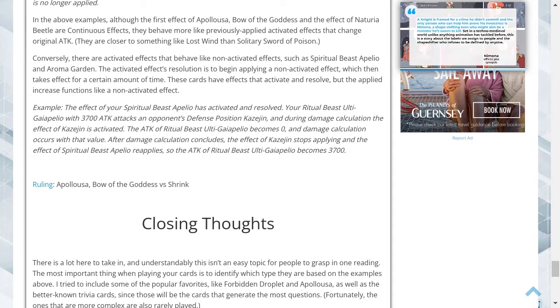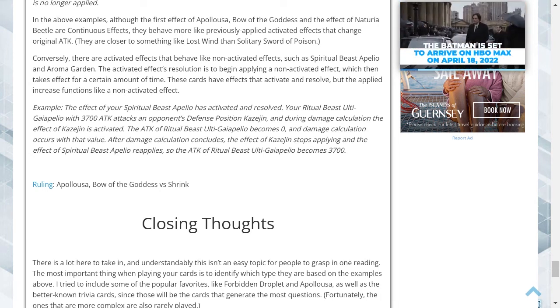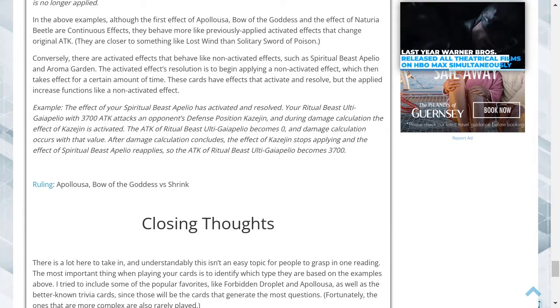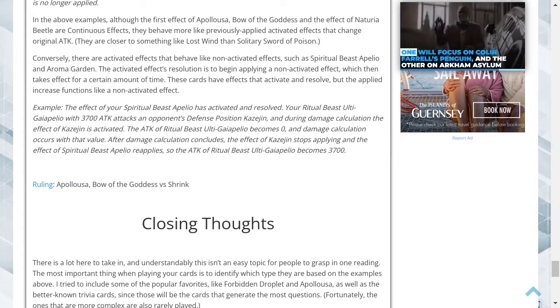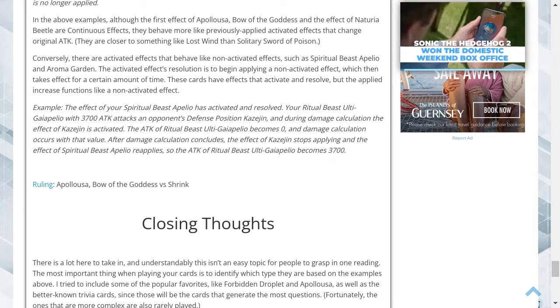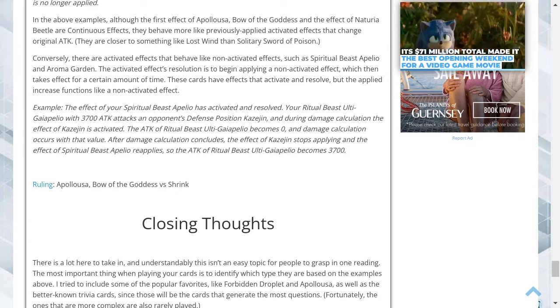Conversely, there are activated effects that behave like non-activated effects, such as Spiritual Beast Apeleo and Aroma Garden. The activated effect's resolution begins applying a non-activated effect, which then applies for a certain amount of time. Example: Spiritual Beast Apeleo has activated and resolved, giving Ritual Beast Ulti Gaiapelio 3700 attack. It attacks an opponent's defense position Kassigen, and during damage calculation, Kassigen's effect activates, making the attack 0. After damage calculation, Kassigen stops applying and Spiritual Beast Apeleo reapplies, so attack returns to 3700.